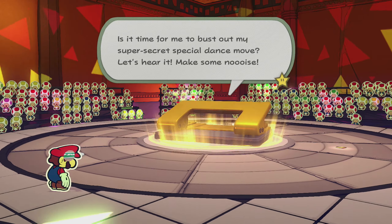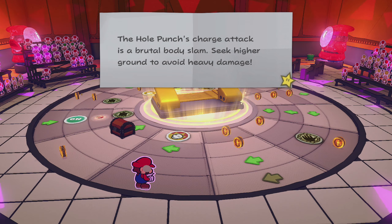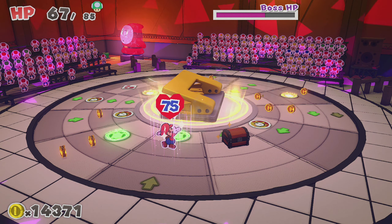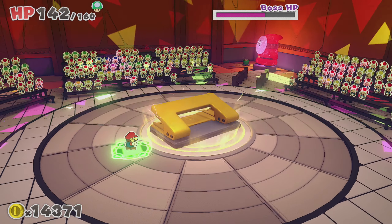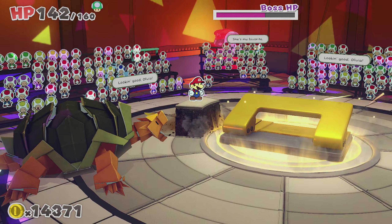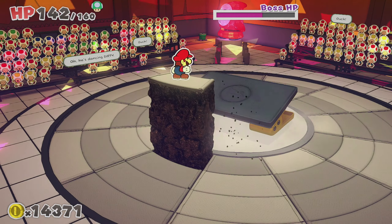Is it time for me to bust out my super-secret special dance move? Let's hear it, make some noise! What is that — is that a face? Wait, Mario, that's you! Your punched-out face is stuck on the dance floor — you better grab it quick. The Hole Puncher's charge attack is a brutal body slam — seek higher ground to avoid heavy damage. This was the right move — we got our face back! We have earth of elemental power, so this should do something. Get us to high ground. Only 5 damage — I guess this was mostly just for the not dying then.